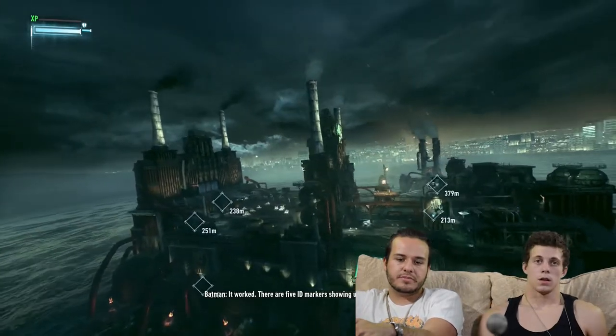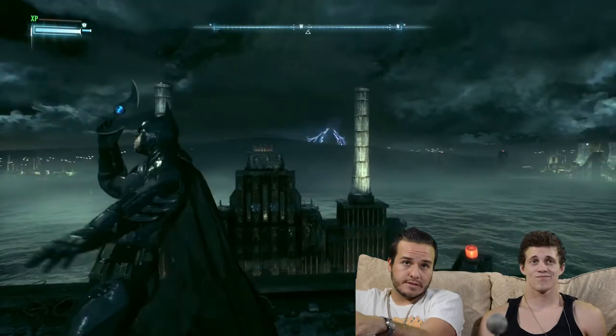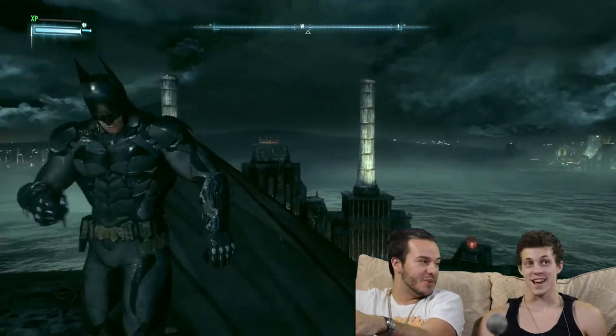[In-game: 'There are five ID markers showing up within the facility.'] Five of them. Now that we get that sick catch and discover these people, I think Batman needs a potty break — just let me pee, just real quick. I gotta put you in that wall. We'll go save these guys. Where's the bat... potty?